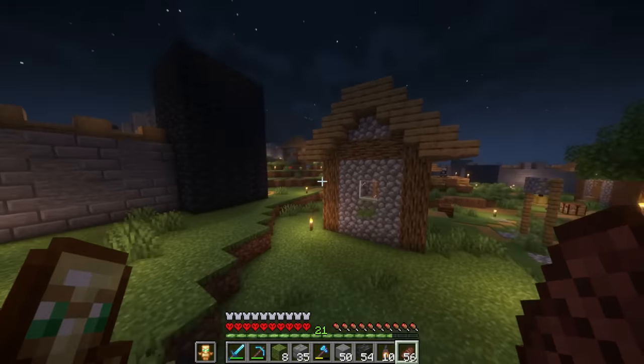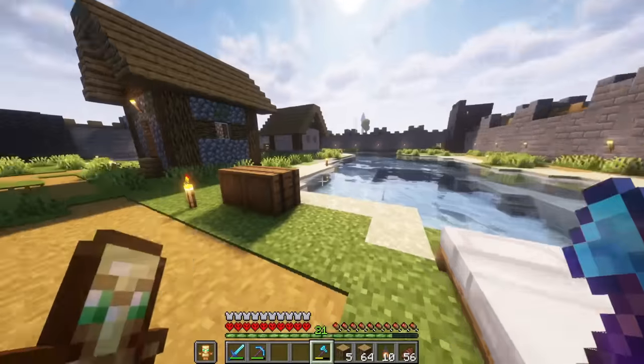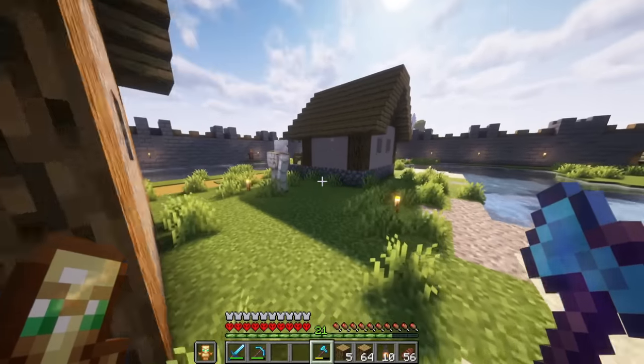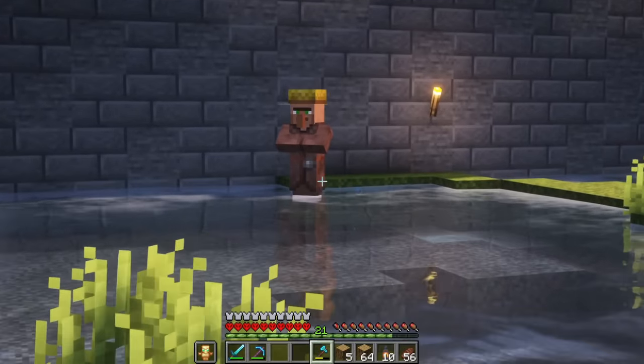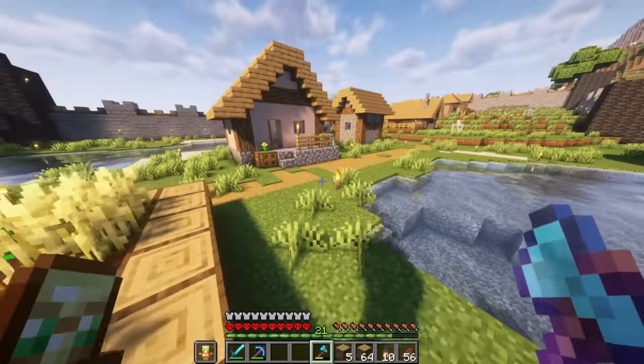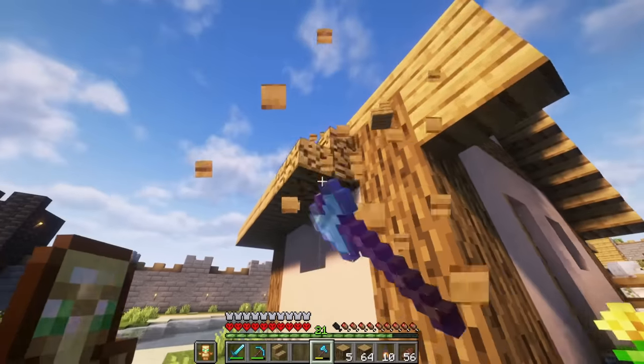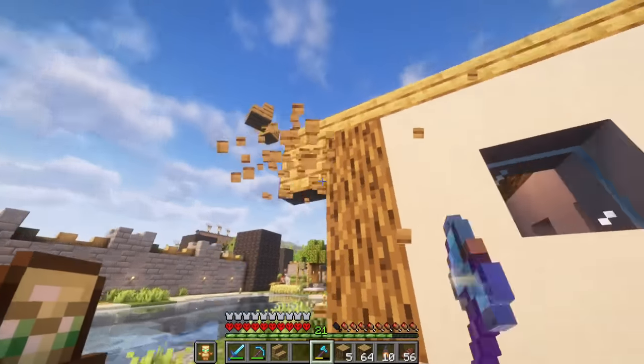We need to get some better enclosures for all the villagers. It's time to make some custom villager houses. We have the city center right here. This farmer is lost - he needs a little bit more space to just live and work comfortably. So let's start with the farmer's house. This wasn't originally the farmer's house, but now it's going to be.